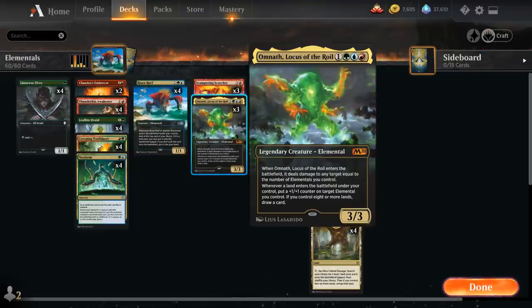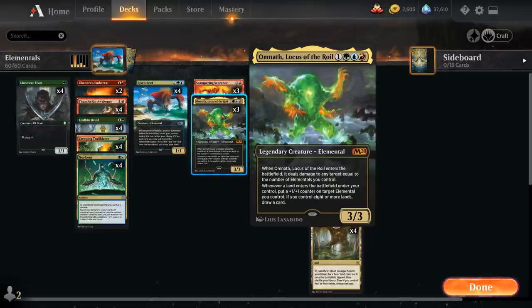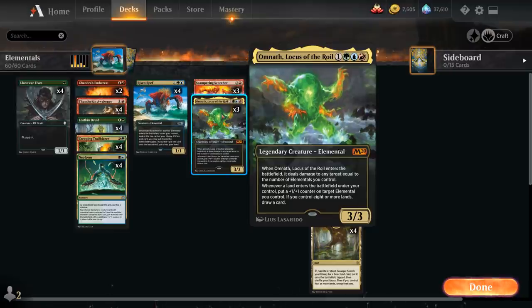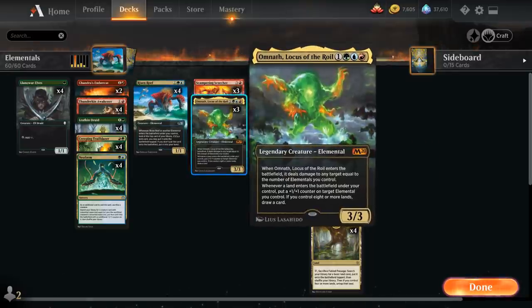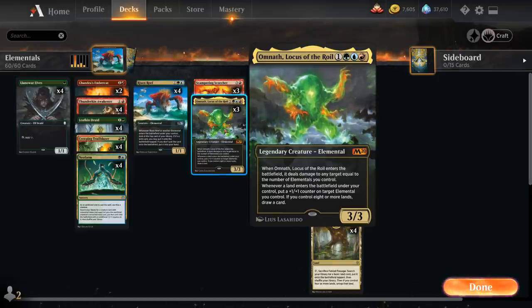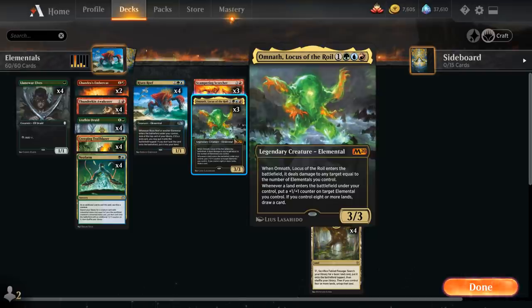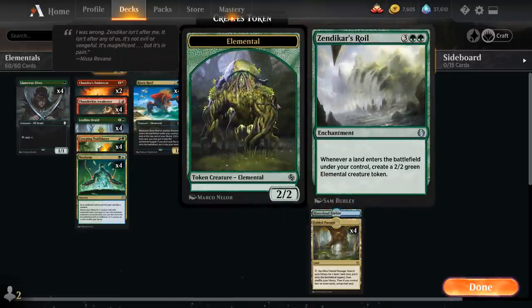Omnath enters dealing damage equal to the number of Elementals we control, and whenever a land enters under our control it puts a +1/+1 counter on a target Elemental — and if we control 8 or more lands, we draw a card. That draw ability is actually dangerous when comboing off with Risen Reef and Zendikar's Roil, since putting too many lands in play could cause us to draw from an empty library. Risen Reef's ability is a 'may' ability, so we need restraint to avoid losing to Omnath's draw trigger. Then 3 copies of Zendikar's Roil.